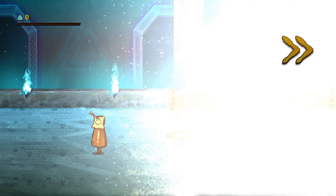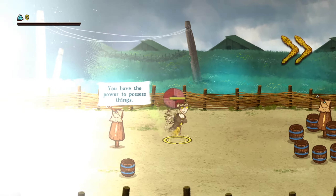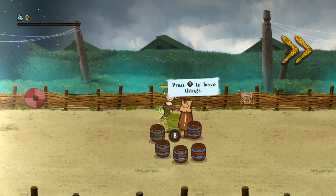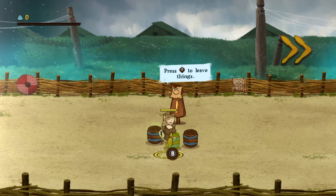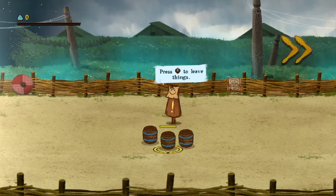The game tells us: in the world of men, you can die. But you have the power to possess things. You press the right stick in to possess, and press the right stick again to leave. So you can jump into something by pressing B repeatedly and now I'm inside it — I've possessed it.